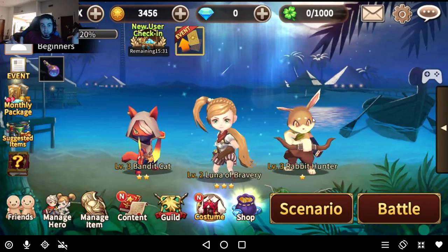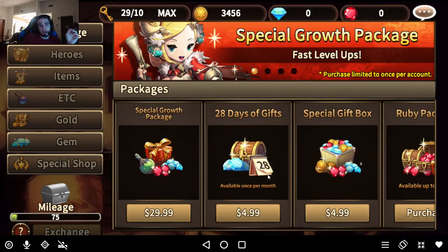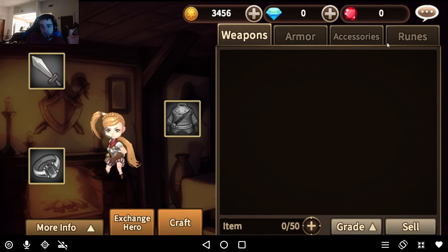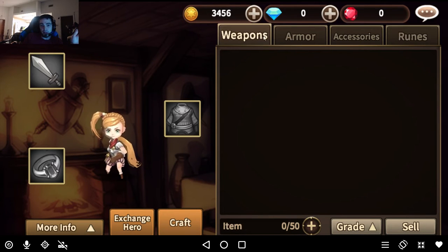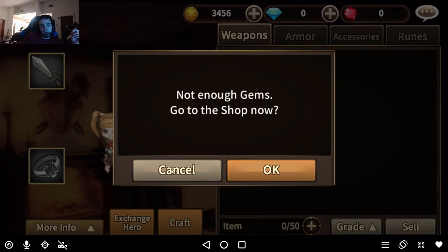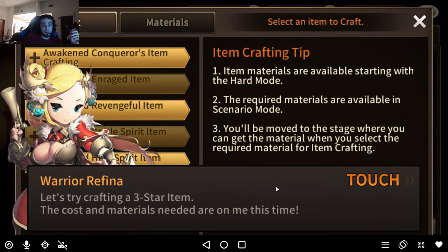I'm going to go over different aspects — this is more like the most general things. I'll go into more specific things later. Different types for what you've collected: runes will come along when you get to higher difficulties in scenario, and accessories, armor, and weapons. You could increase these but you don't really need that for a while. Crafting you worry about a lot later whenever you have reagents to craft certain items.